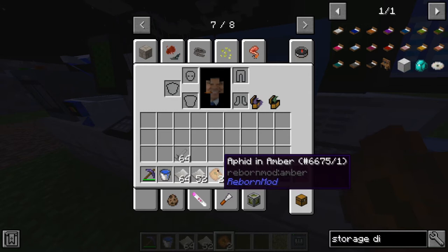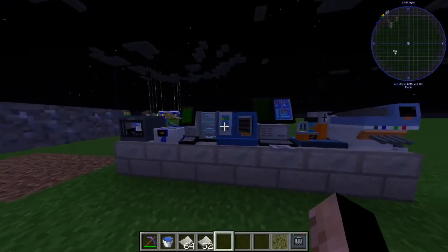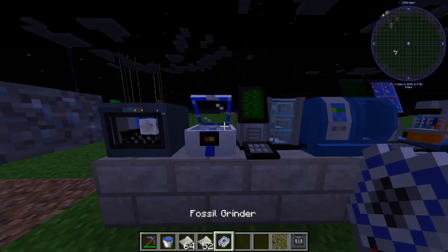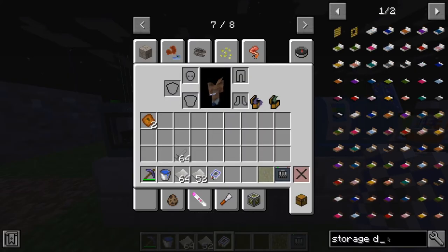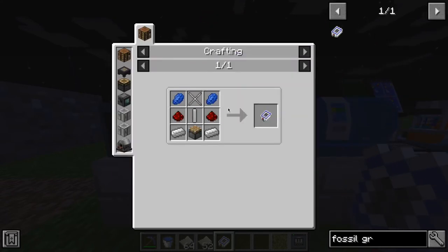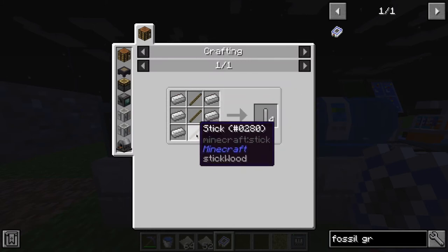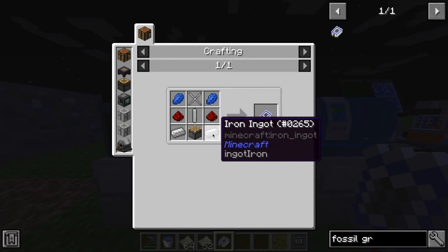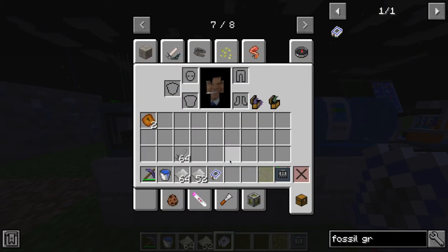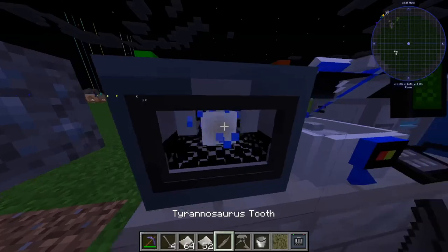Now we'll grab these fossils — we have all these Tyrannosaurus fossils now. We have the fossil grinder, which is crafted with iron bars, a stick, four iron rods, three sticks, six iron ingots, a piston, and two to four lapis. Now we're going to grab all these cleaned fossils and put them in the fossil grinder.